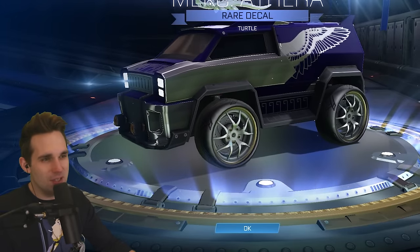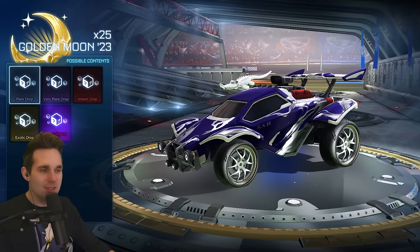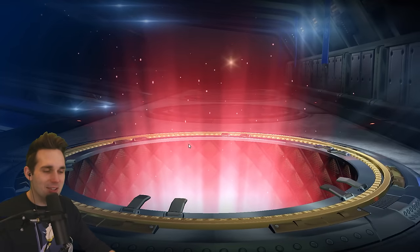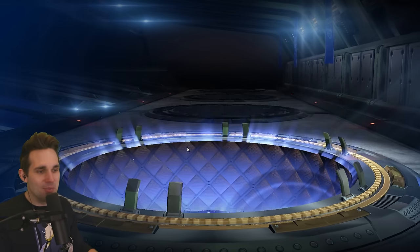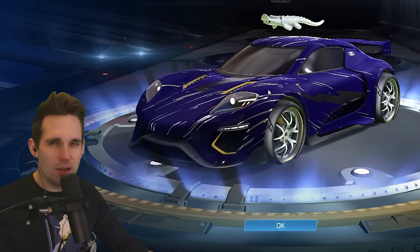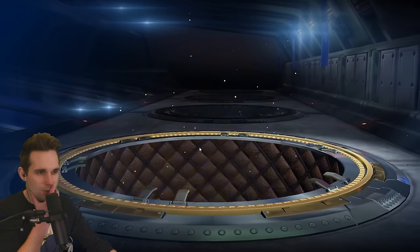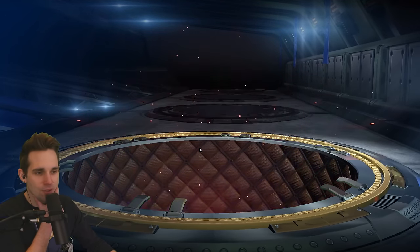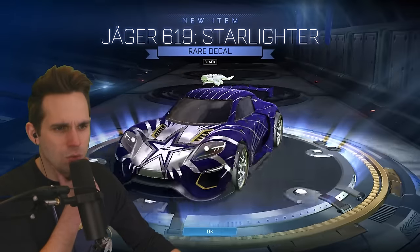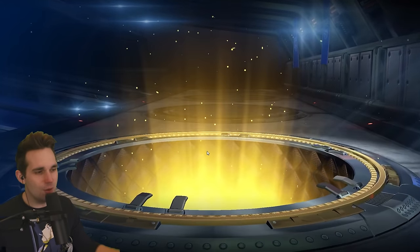Now we can get the awesome items like the Murk Athena. Also, time sloth, every time I see this Titanium White Gator at the top it makes me sad - happy that I got it for you, but sad that I never got it for myself. If I'm gonna get good items for people it might as well be my viewers. Is the Jaeger available in Rocket Racing, or just the Jaeger body? Surely they moved all the decals and stuff over too, right?